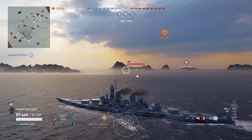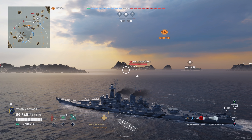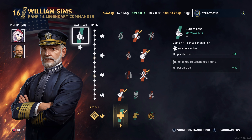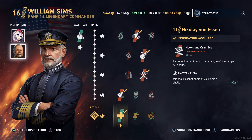Let's dive into the commander. We'll be running the good old William Sims — I'm sure you're familiar with him as he's probably the go-to American battleship commander. His base trait boosts the HP of the ship per tier by a certain number of points. Inspirations: we're running Scharnhorst and Nikolai von Essen to really help with AP pen angles.